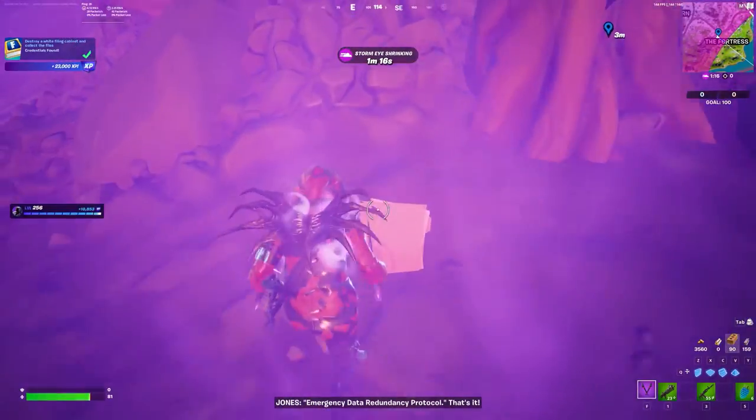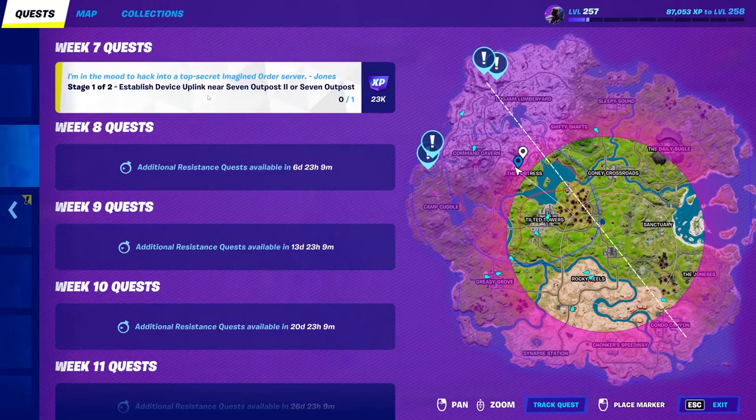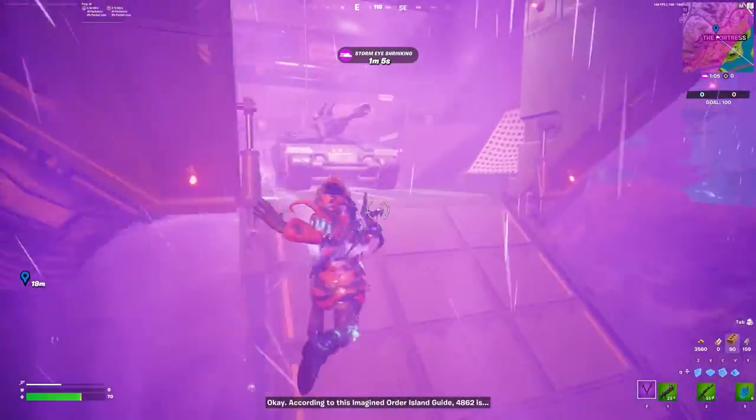Emergency data redundancy protocol — can't get this one. In the event of network integrity failure, credentials can be manually reset at site 4862. According to this Imagined Order Island Guide, 4862 is...